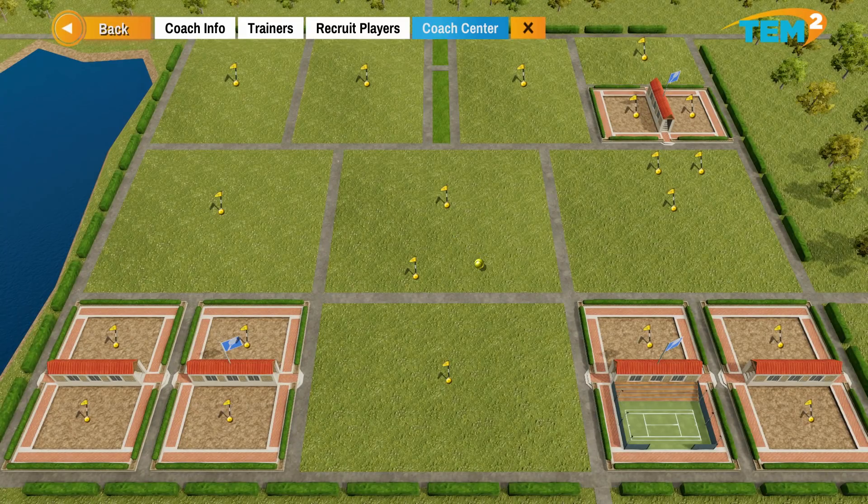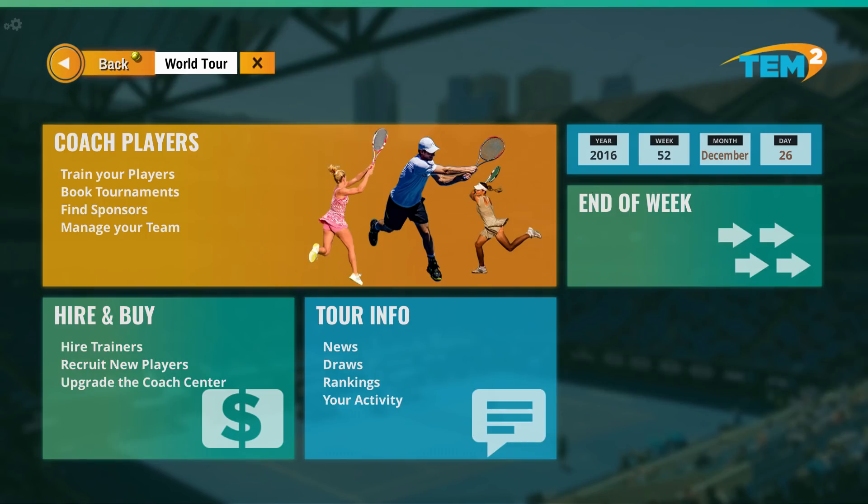I think that means they're working for us. No players to recruit. Coach Center - oh, this is where we can build our actual facility. Fitness coach - we've just got one court down here.